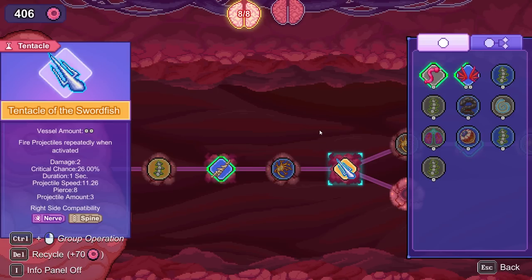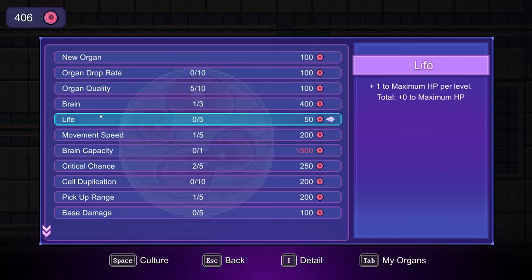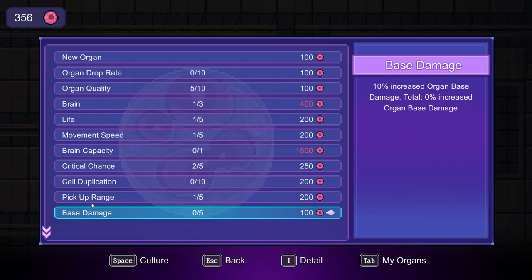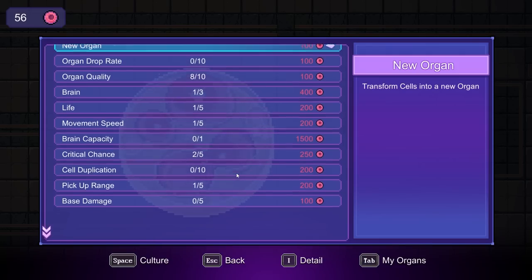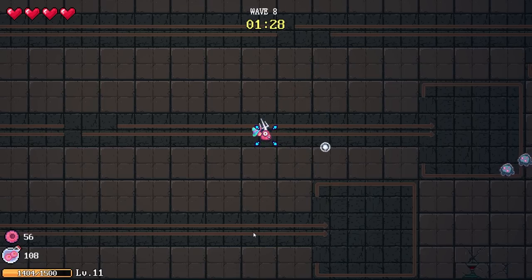Three projectile mount, pierce eight — so this should get way out of hand really fast. Culture: I'm going to get at least one more point in life. Base damage, okay. I think I'm just going to go back to organ quality. The higher my organ quality, the better. This game is making me say weird things.